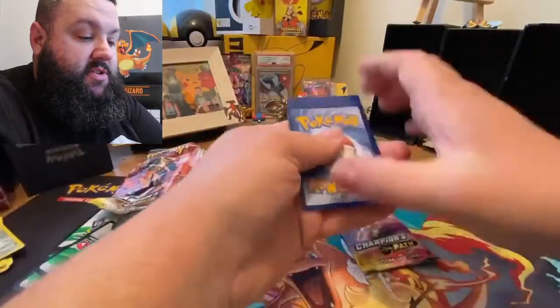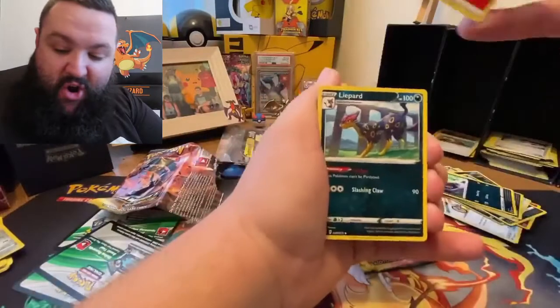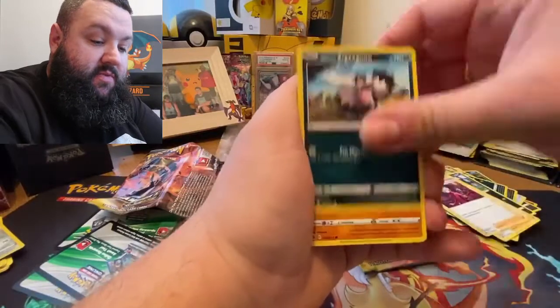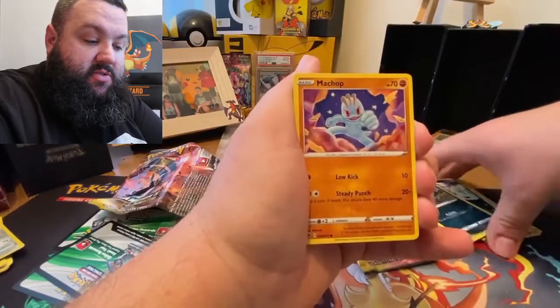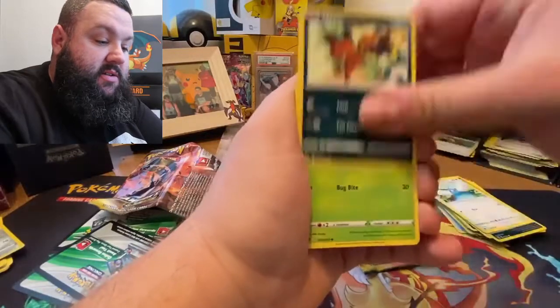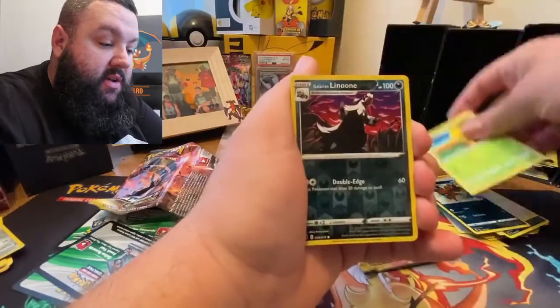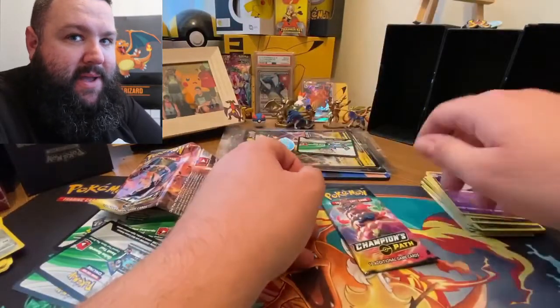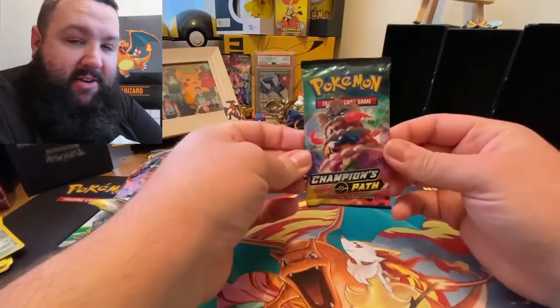Three, two, one — fire! We got the fire energy. Kabu. And bead. Zigzagoon. Straighten those up a sec. Machop, a clean one of course. Swablu. Nikit. Kakuna. Galarian Linoon. And a Hattrine. So far this box has been pretty pants.